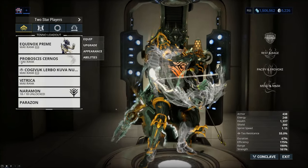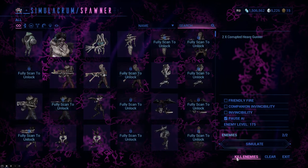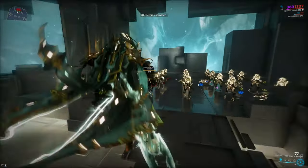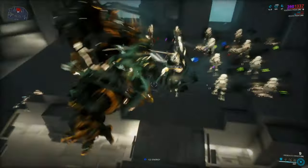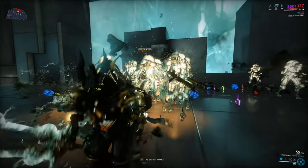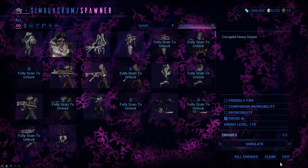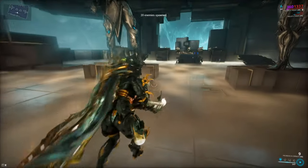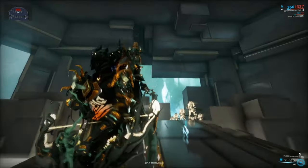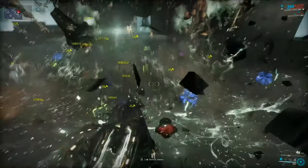If there are really tough enemies, you can also throw in a Kuva Nukor to add some more status effects to enemies while you're in the air. So the full sequence would be: first you prime them with a Kuva Nukor, then you group them together, then you glass them, and then you smack them. But I prefer not to use the Kuva Nukor — it adds a bit of clunk to it. If you have the finesse to squeeze that in, maybe with mods that increase holster speed, go for it. But if you just want an easy time, all you gotta do is group them, glass them, and smack them.